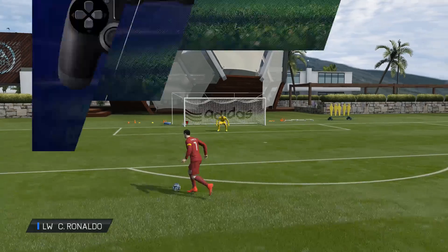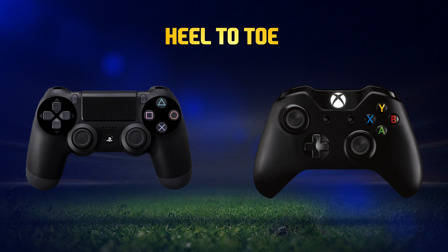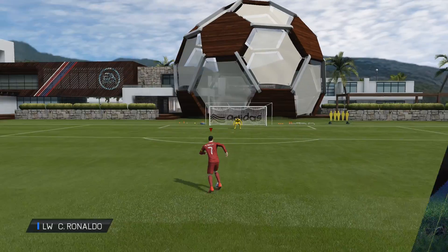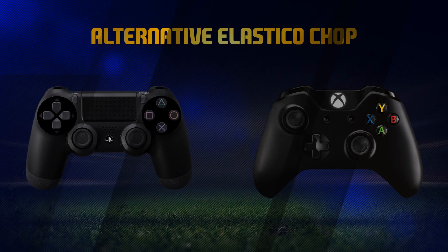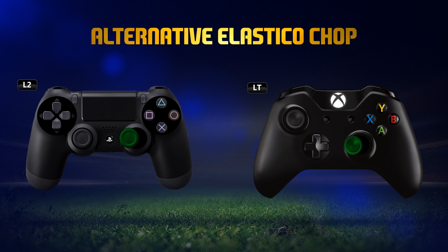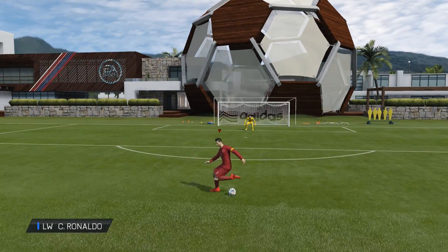We start off with just the new skill moves. We've got the heel-to-toe touch, very similar to the Elastico. You just have to hold LT or L2 and move the right stick in a half circular motion. Another new skill move is the alternative Elastico chop. It got the same controls as the Elastico chop on FIFA 14. You just have to hold LT or L2 while you do this and you'll pull off an alternative version of it.